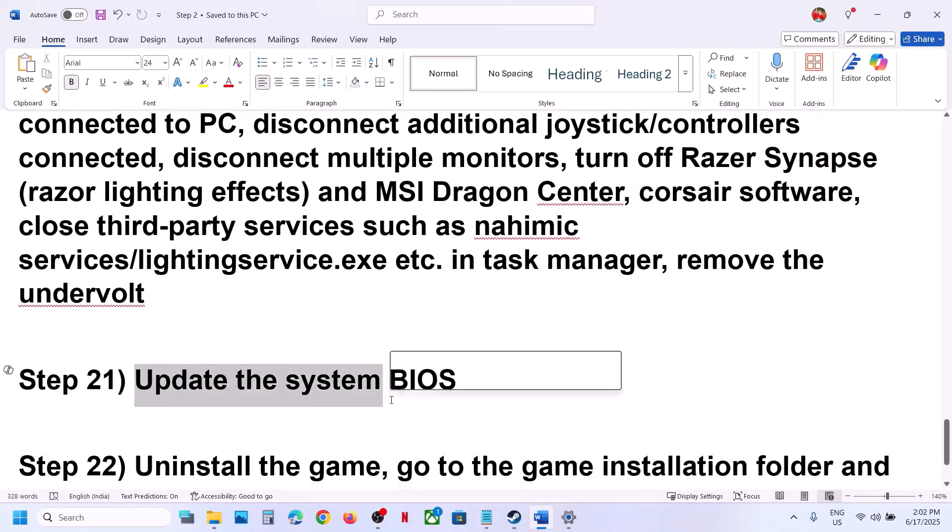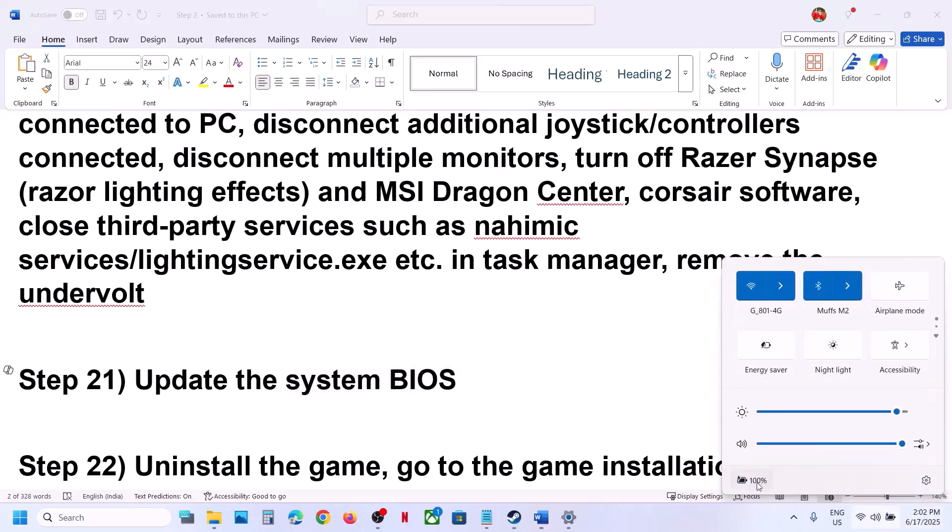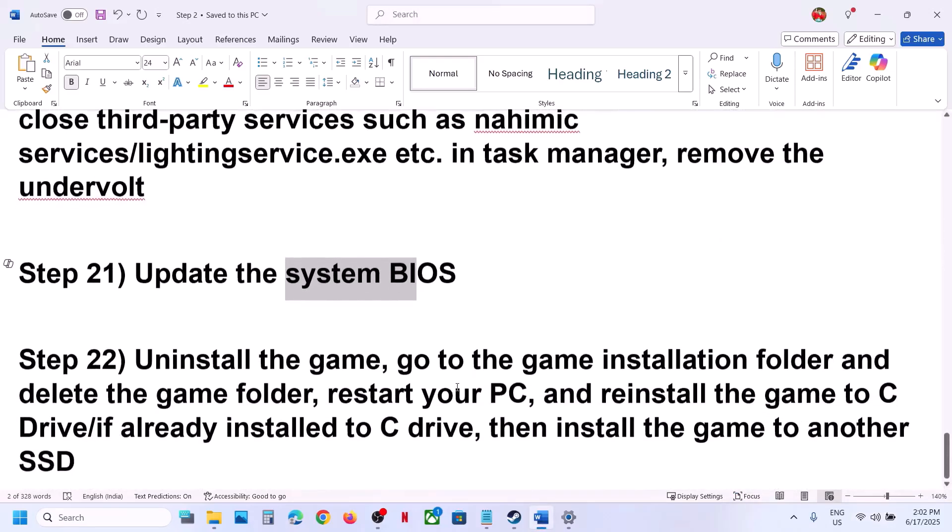The next step is to update the BIOS. Go to your system manufacturer's website, select your model number, and update the BIOS. For laptops, make sure the battery is above 10% and the AC adapter is connected. During the BIOS update your system will restart — do not unplug the power cable while the BIOS is updating. After the BIOS update, launch the game.